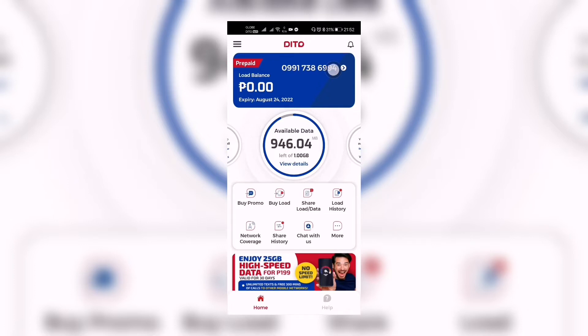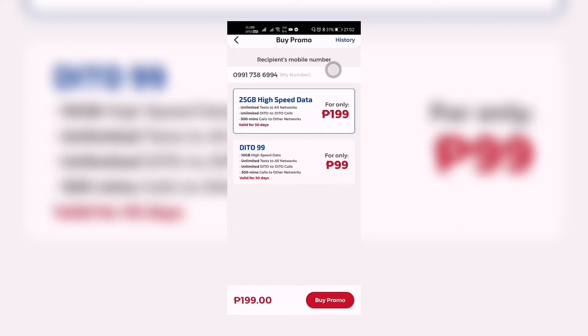Go to this part which says 'Buy Promo.' You have two options here, and my number is written at the top. As of this moment, there are two promo options we can load. The first is the 25 gigabytes high-speed data — unlimited text to all networks, unlimited D2-to-D2 calls, 300 minutes calls to other networks, valid for 30 days, for only 199 pesos.